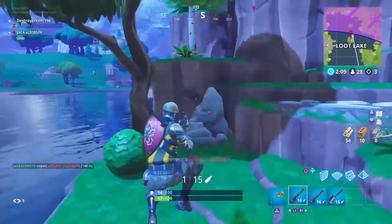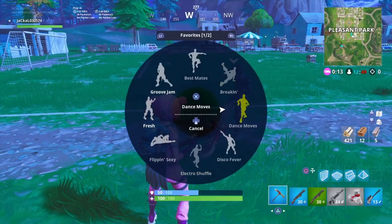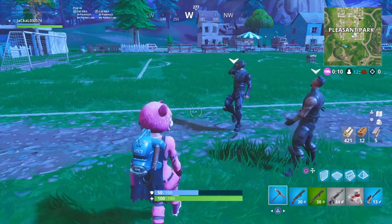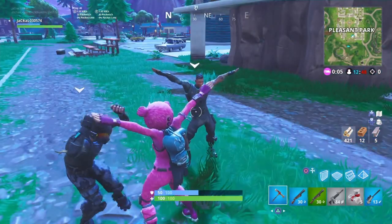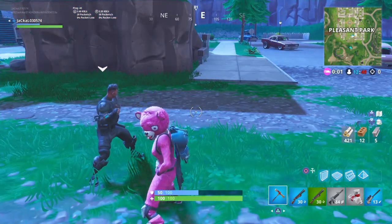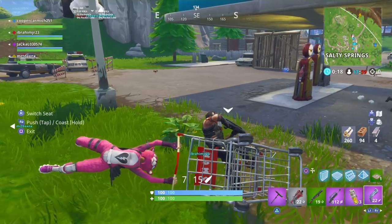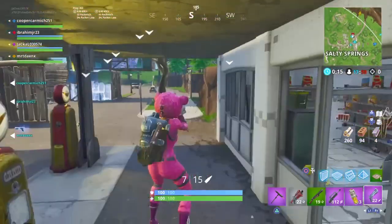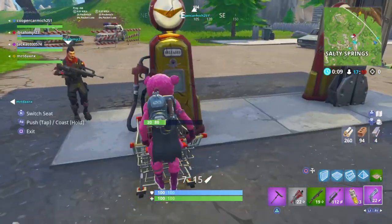Our number two spot is Cuddle Team Leader, which came out during the Valentine's update. Cuddle Team Leader is a good skin but the reason it's not first is because I don't use it as much as the number one skin. I use this skin a lot and I love it — I use it with a lot of the back blings. It's just too bright and that's why it's at number two.